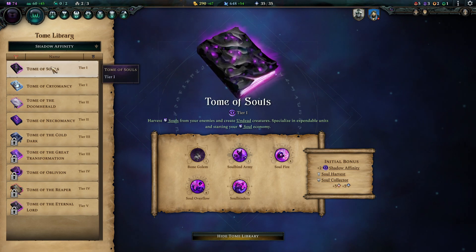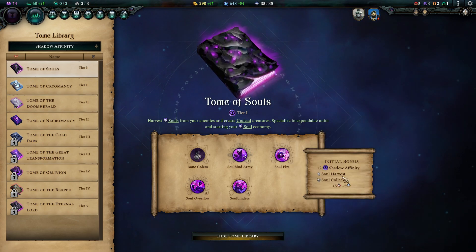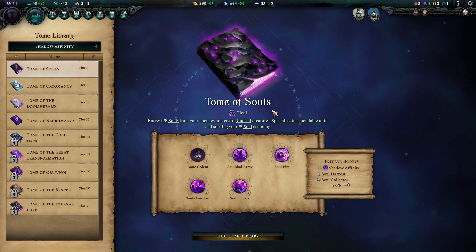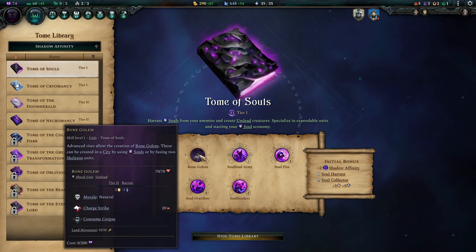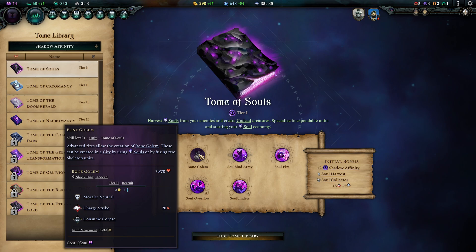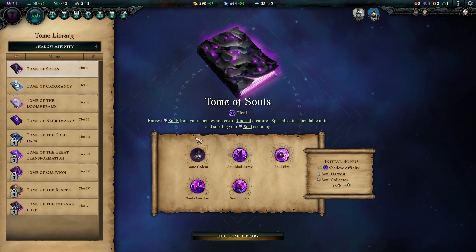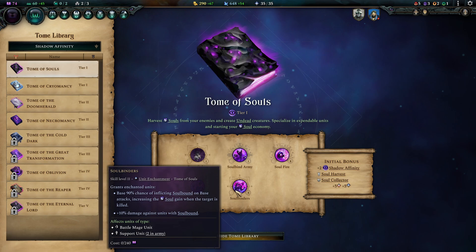Let's get started with the Tome of Souls — our baseline Necromancy Tome. It enables you to harvest souls, which is the currency you need for undead units, and it enables you to recruit skeleton units, as does every Necromancy Tome. Skeleton units are cheap and available polearm units. You also gain access to the Bone Golem, so you have a polearm unit and a shock unit all in one. The Bone Golem is a bit of a fortification destroyer — a low-cost budget siege unit, but it really does the trick early on.